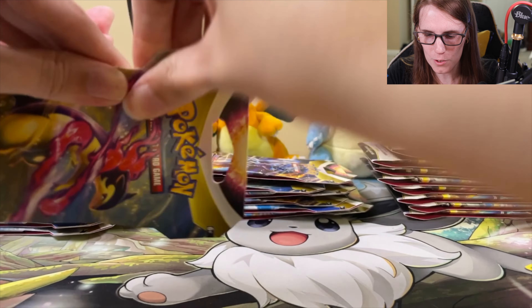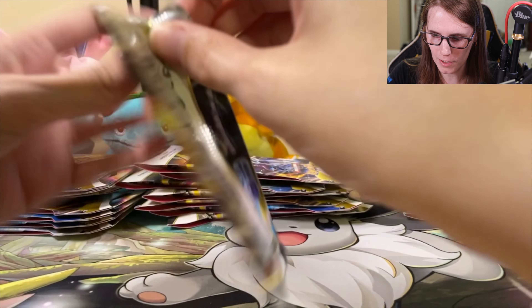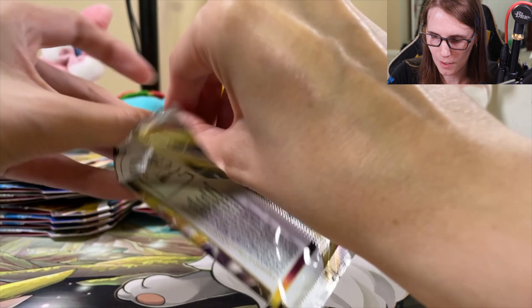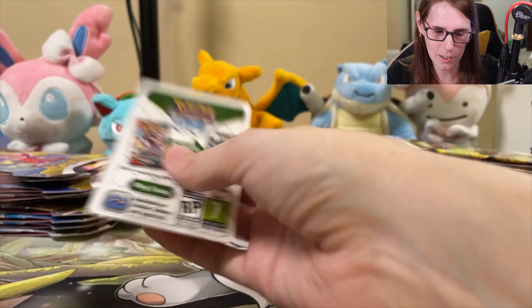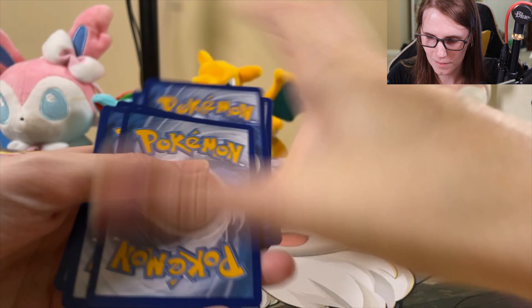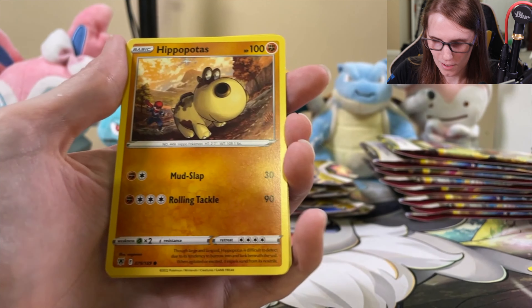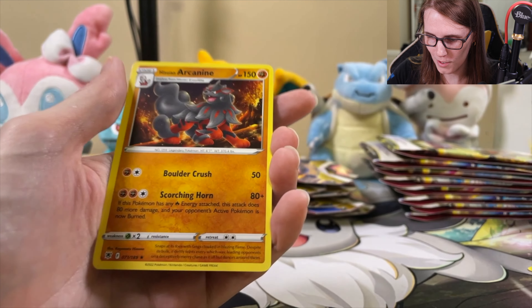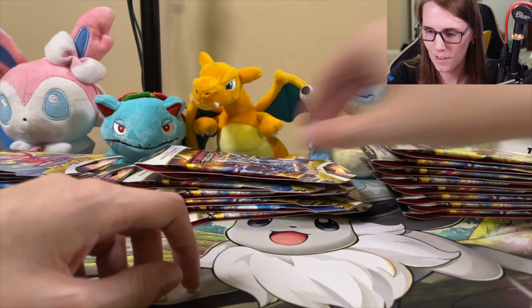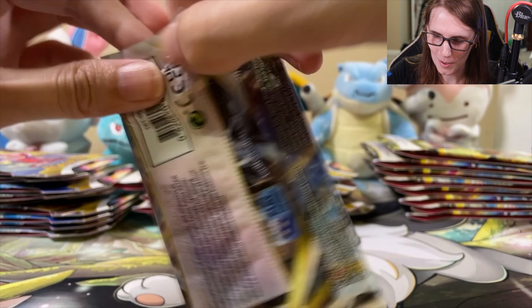Jump into this Typhlosion. See if we can get some of that luck back. Got the Dialga on the front. Hopefully Dialga can bring us some luck here. Still waiting to see something really big — some kind of full art, gold card, something. Energy. Yanmega. Duat. Come on, I want to see something. Voltorb. Earthen's Hollow. And just an Arcanine. Starting to get a little bit worried about these — not getting anything amazing. Lots of packs left though.